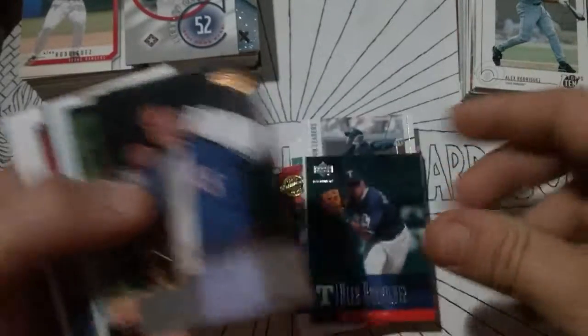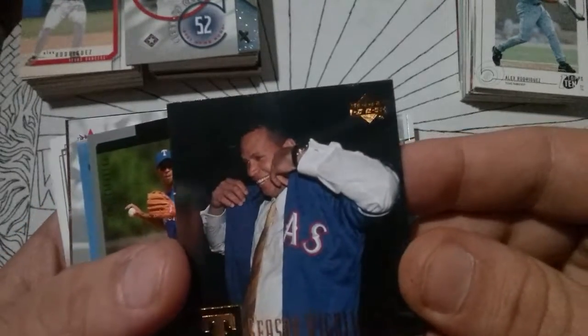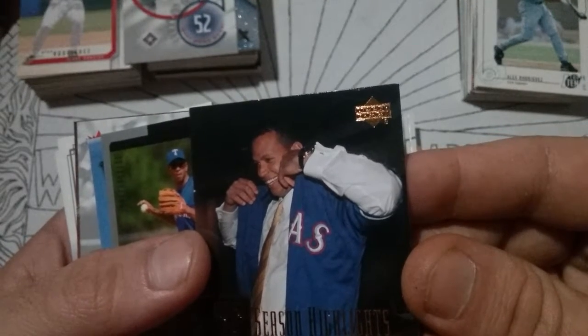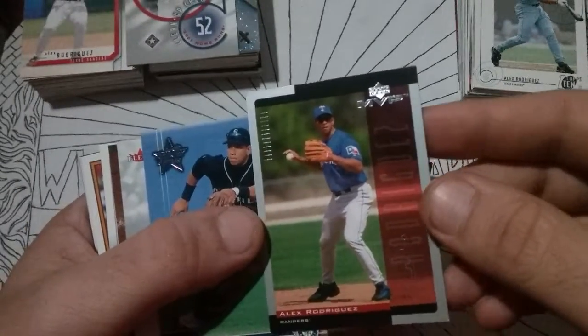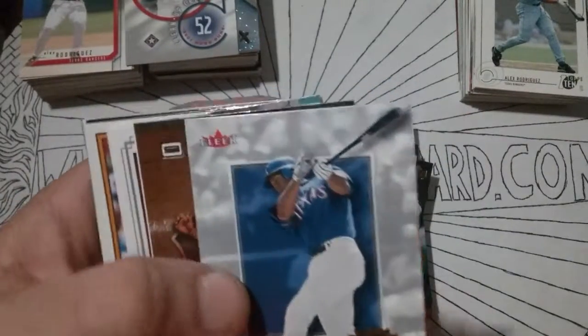Upper Deck Evolution. Season Highlights — 4-7-01, he goes 3 for 5 with a pair of RBIs against his former club. Put the butt whooping on the Mariners. Upper Deck — it's got rash on it, so that one will go in a burn box.